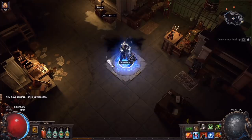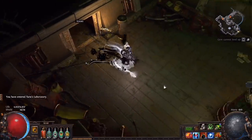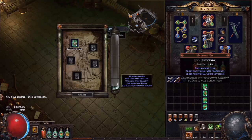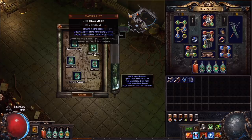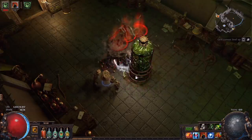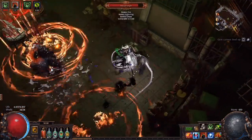So once you have all 5 unique organ types you can head to Tane's lab and drop them in the machine to create a mega metamorph comprised entirely of unique boss organs. The resulting fights so far, at least in early endgame, have actually been pretty easy compared to map metamorphs due to the lack of rare monster organs stacked with auras and buffs. They can hit pretty hard but they aren't quite as ridiculous as some of the map combo metamorphs you can make.